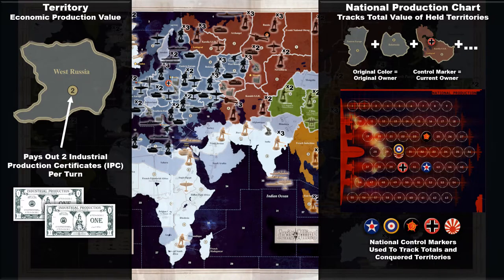The total production value of each nation's territories is tracked on the national production chart. As the game progresses and territories are lost and gained through battle, the chart will be updated to represent each nation's income, which is paid out at the end of a game round in the form of Industrial Production Certificates, or IPCs — the game's currency.